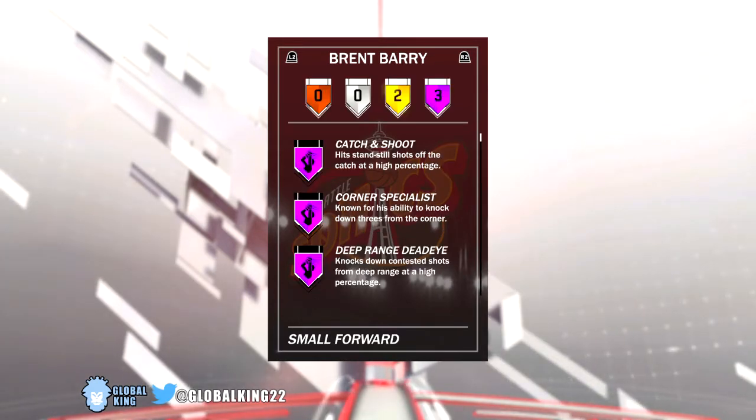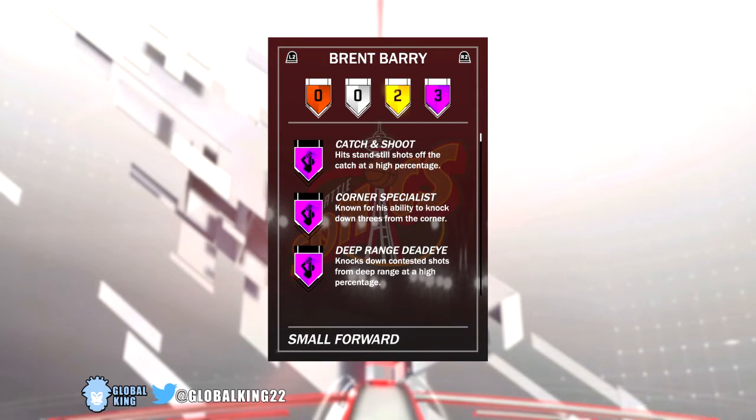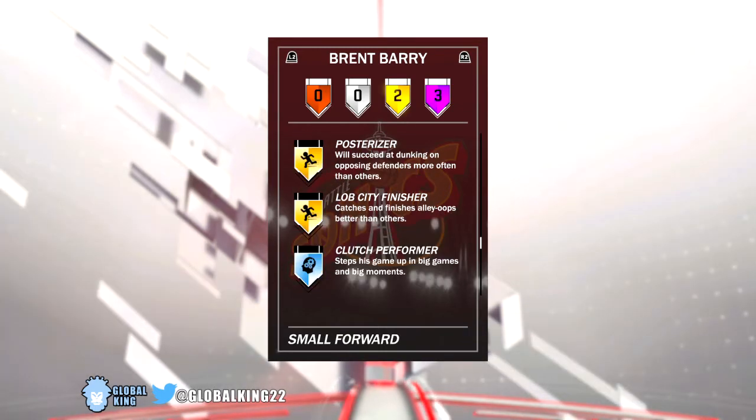If we check out his badges, he comes with 3 Hall of Fame badges, which is actually crazy for a Ruby card. He comes with Catch and Shoot, Corner Specialist, and Deep Range Deadeye all on Hall of Fame — literally 3 of the best shooting badges, and he has them on Hall of Fame. If he had Hall of Fame Limitless Range it would make this card even more crazy OP, but I understand why they didn't give it to him since it's just a Ruby card. He comes with 2 gold badges: Posterizer and Lob City Finisher, the best 2 dunking badges in the game.